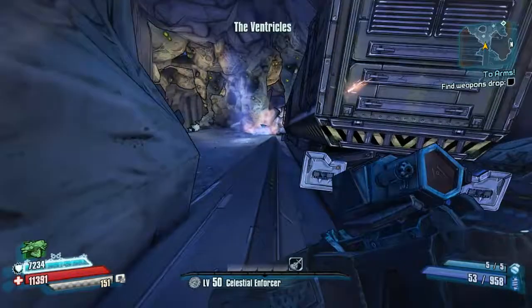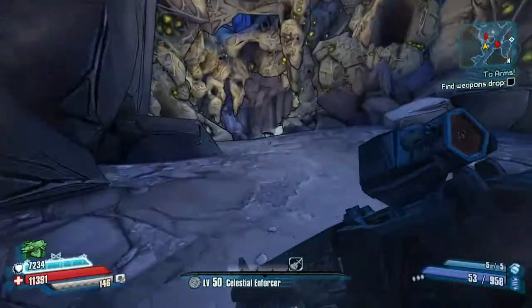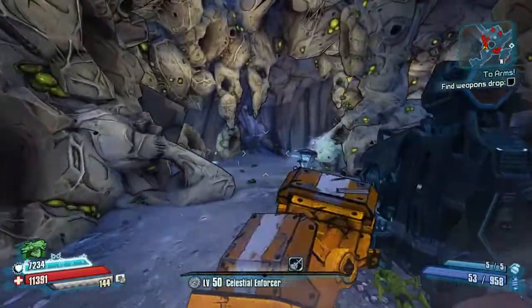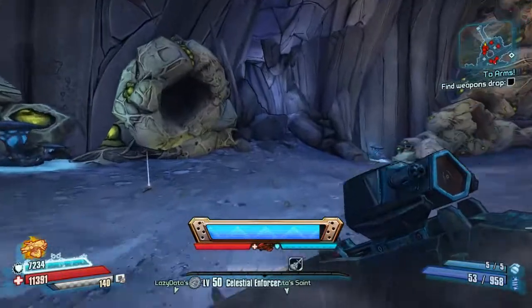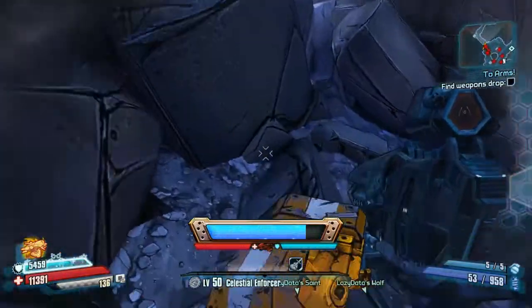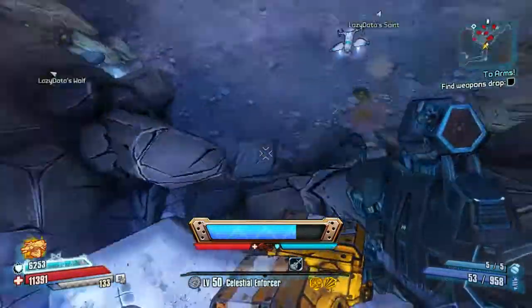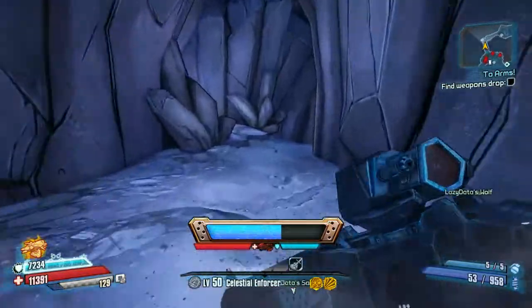So you come into this weird-looking cave here — the ventricles — and there will be some torques. You run past the torques, just create a little distraction there. It's quite awkward to get up; I'd say jump onto this little rock here. It becomes quite awkward to get up there, however you do get the hang of it.